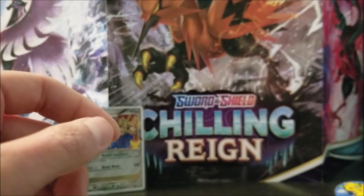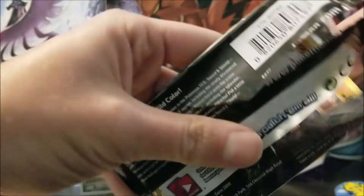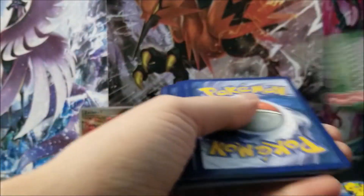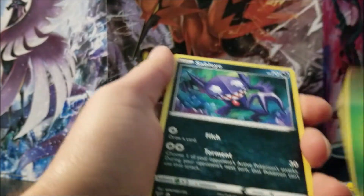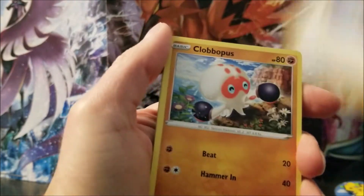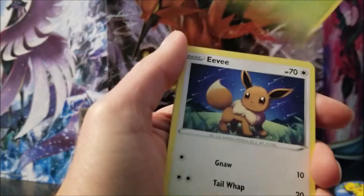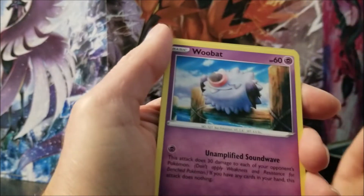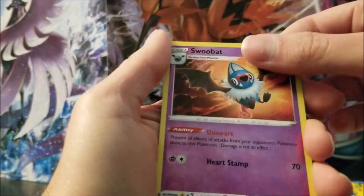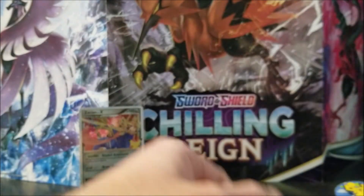And then we get on to the packs. I'm going to start off with the Vivid Voltage pack. Grass, Sableye, Duat, Opal, Clobopus, Electrike, Execute, Eevee, Woobat, Swoobat Reverse — that's an uncommon. And the rare, it's a Flareon.